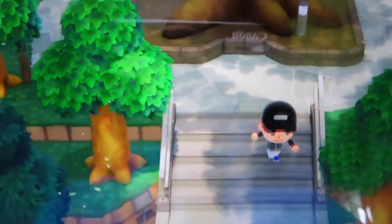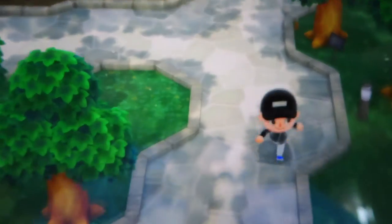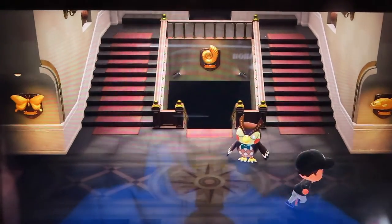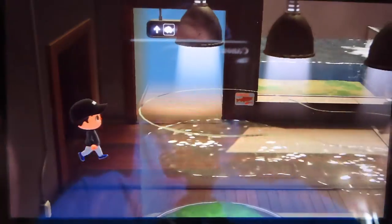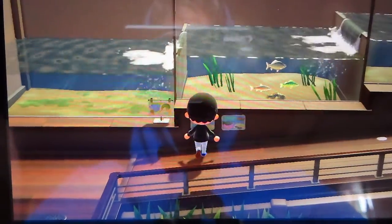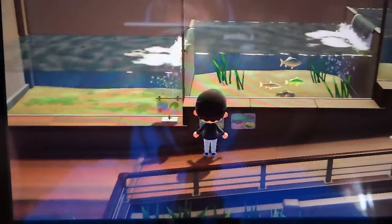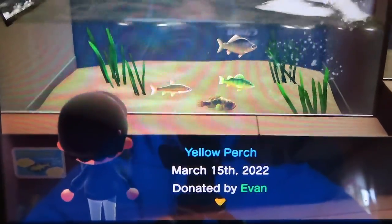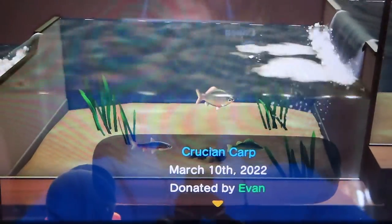See, I always get lost in the museum. Now I think this will lead us out to the main part of the museum. And I can show you the aquarium — I don't have any art yet. So far in the aquarium I have a dace, a freshwater goby, yellow perch, crustacean, and carp.